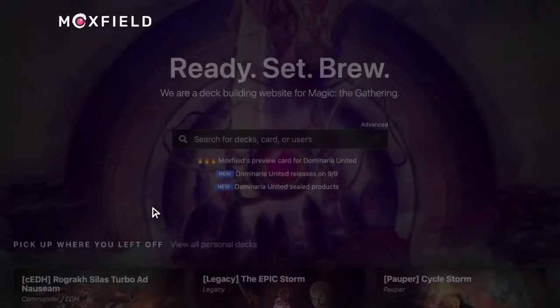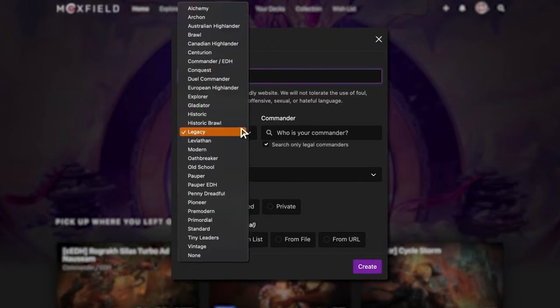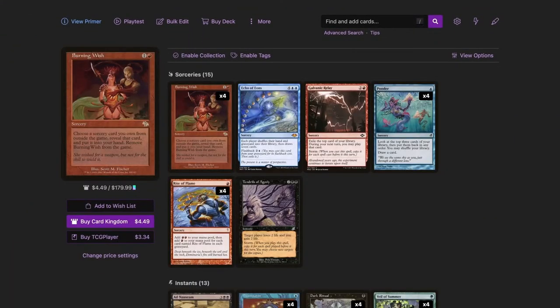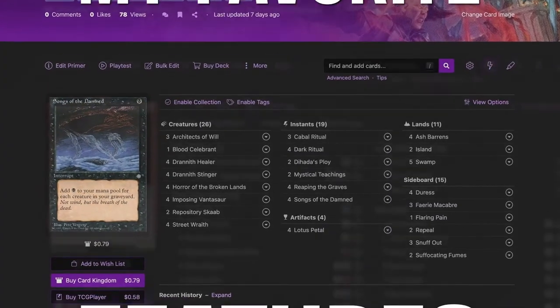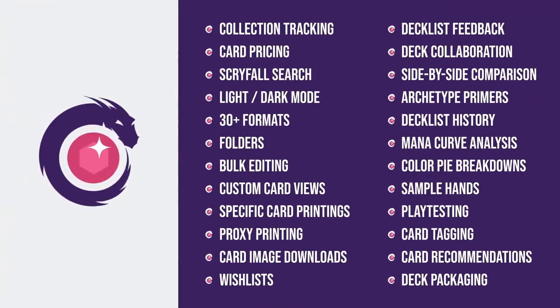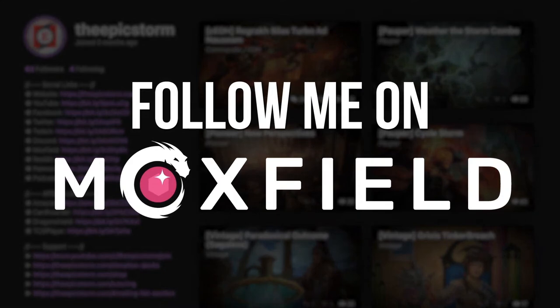Moxfield.com is the easiest way to build a Magic deck online. They support over 30 formats including Legacy and many other eternal formats. There are so many options to view decks — text view, individual cards, mana value, and card price. There's also light mode and dark mode. My personal favorite feature is card tags, so you can sort cards by function. Moxfield supports collection tracking, scribe hall search, deckless feedback, and so much more. Follow me on Moxfield.com to stay updated on all of my decks.